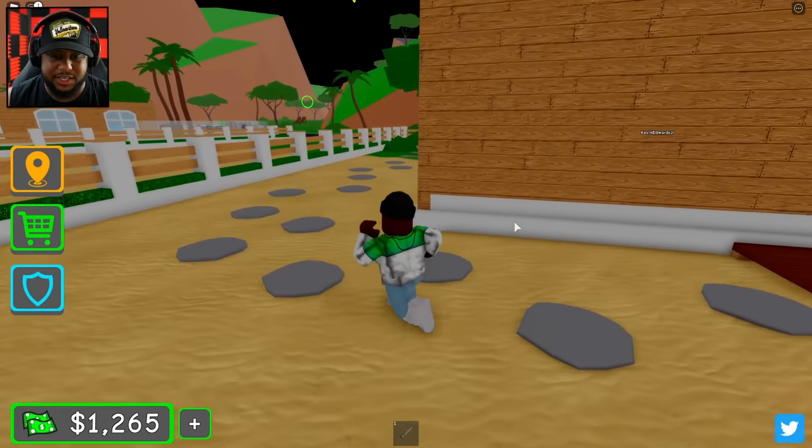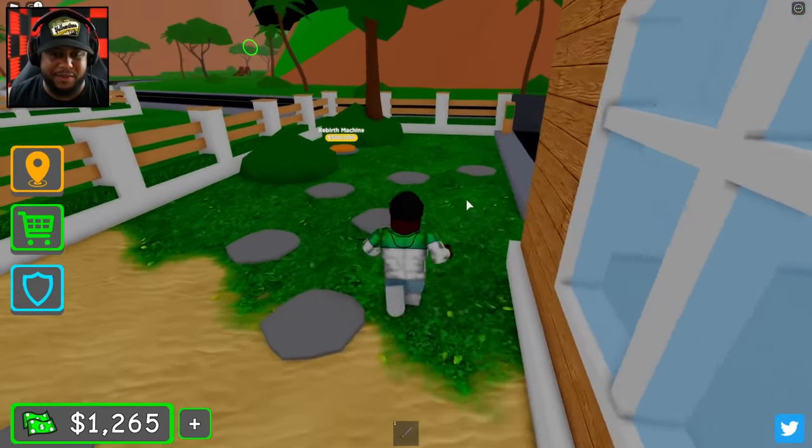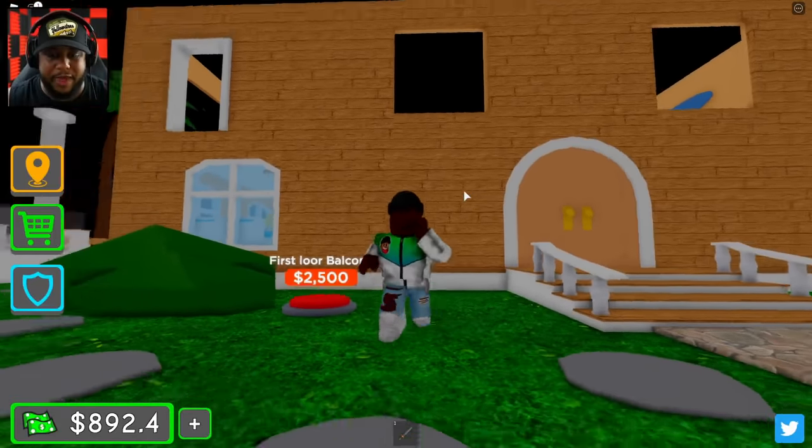I did that like at the right time. So campfire, we got trees. We need that money baby. Let's go ahead and get our balcony pillars.